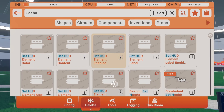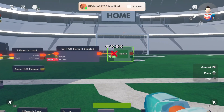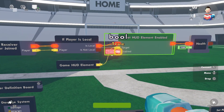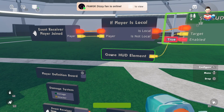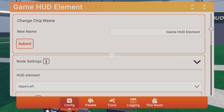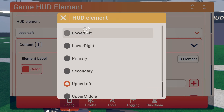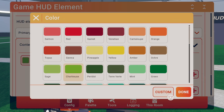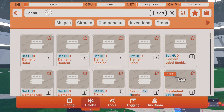Get a game HUD constant, then a 'set HUD element enabled' chip. Clone another health variable and set it to 100 — this sets you to 100 health on join. Wire it up and set 'enabled' to true. Set the HUD element to 'primary' — that's the main bar most games use — and set the color to green. True means enabled, false means disabled.